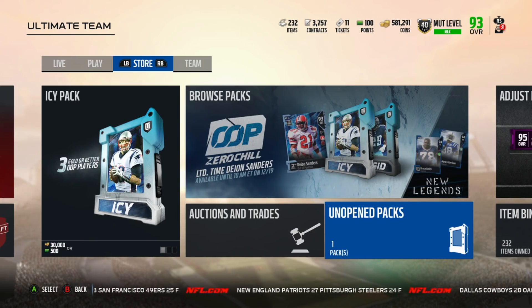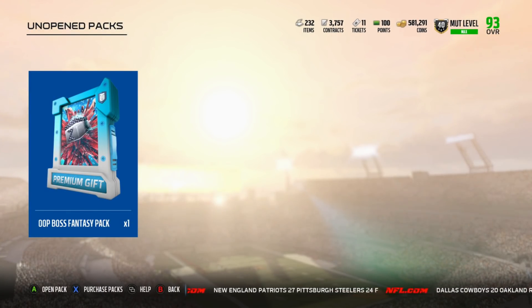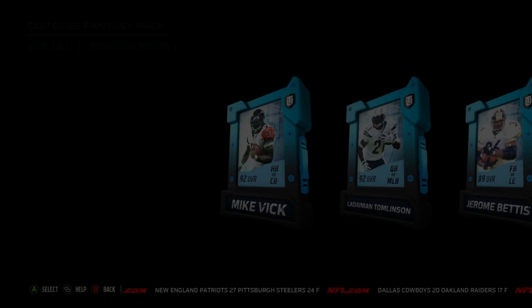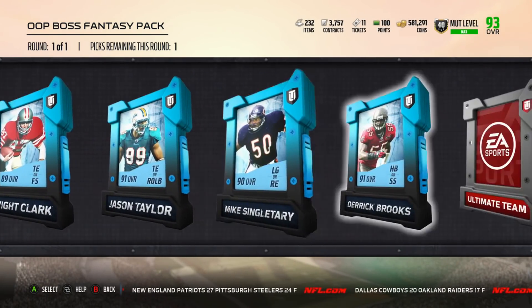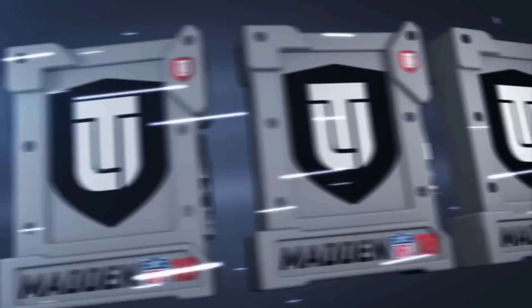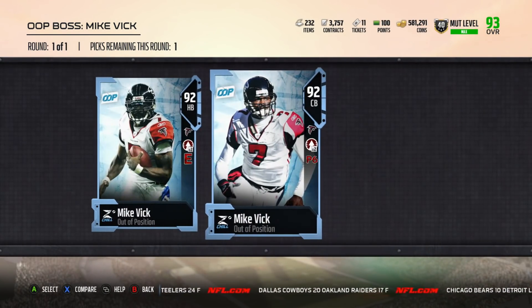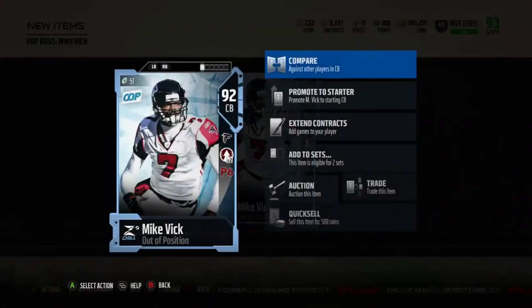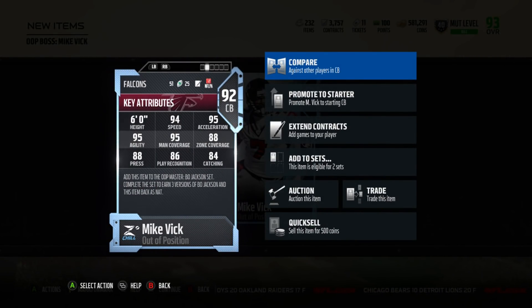Let's go ahead and go to my pack, which is going to be the Out of Position Boss Fantasy Pack. As you can see, I can choose any of these that I want. I'm going to go ahead and choose Michael Vick, just because I'm going to end up keeping him. I'm going to go with the Cornerback Michael Vick, just because I have so many personal halfbacks in this game, so not going to use those.